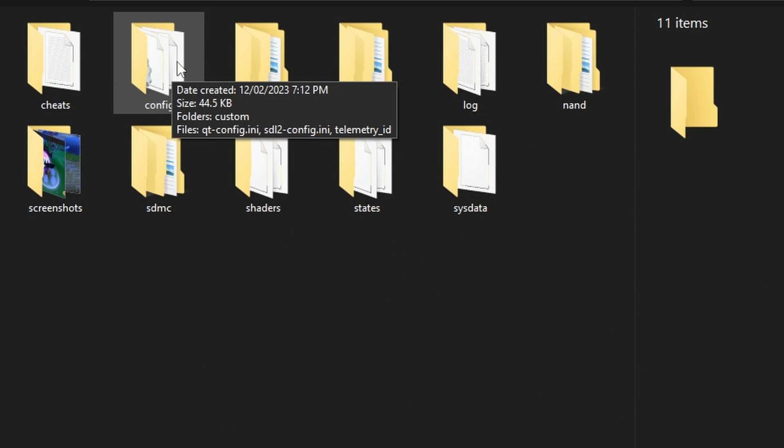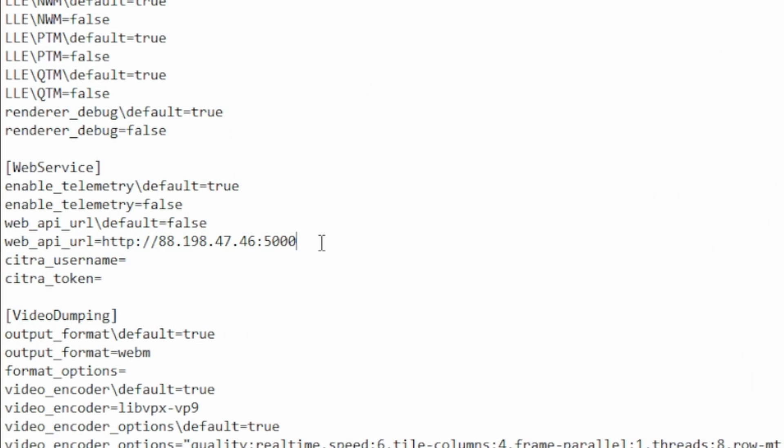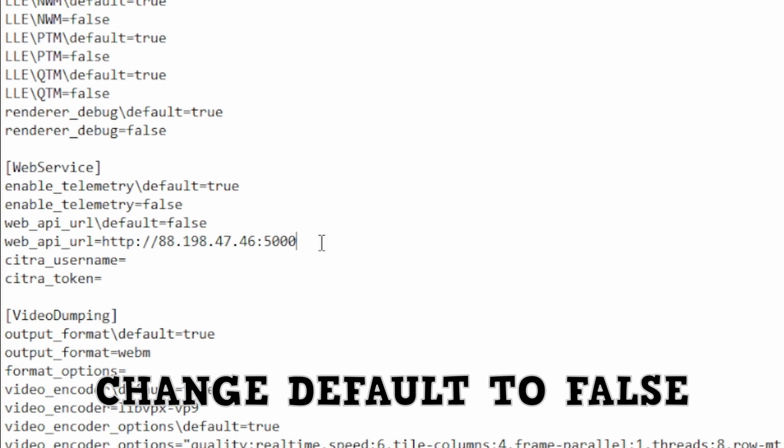It's important you close Citra at this point or the file won't save. Next, open the config folder and then open qtconfig. Change web API default to false.